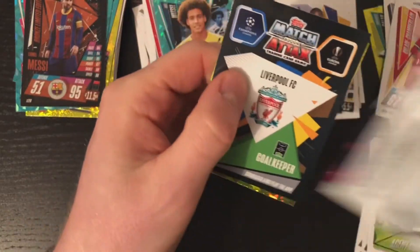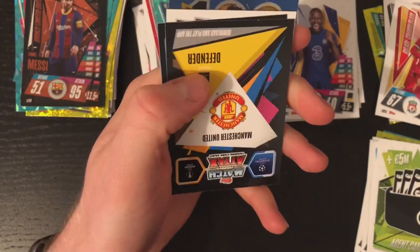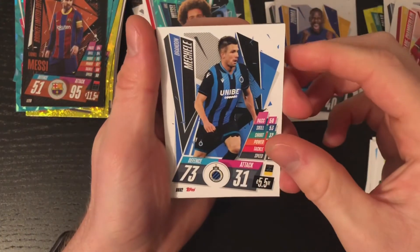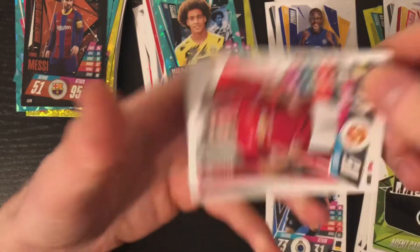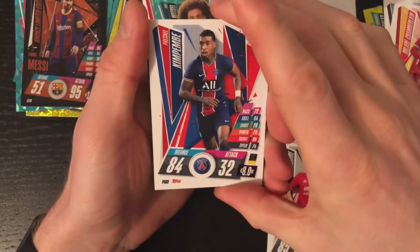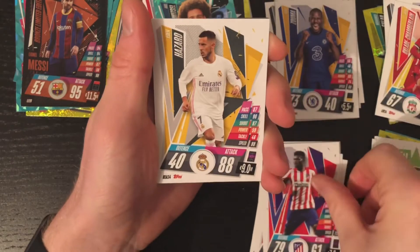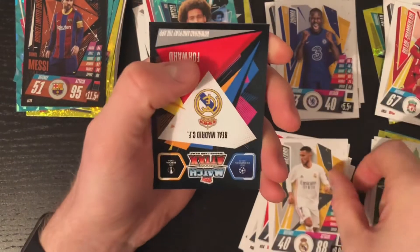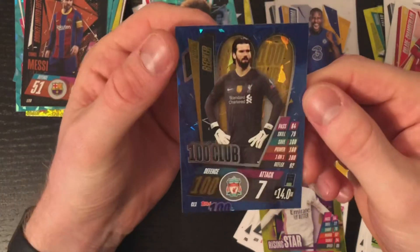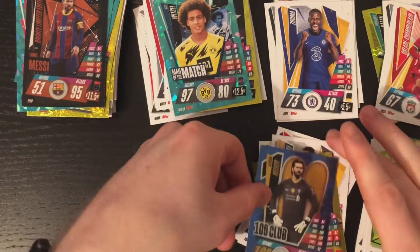So this is another seven-card pack. There's the code. First card: Macelli, Harry Maguire, Kimpembe, Thomas, Partey now with Arsenal. Eden Hazard, who seems to be injured more than he's playing for Real Madrid. Rising Star Rodrigo, and finally a 100 club Alisson — that's quite a cool card.